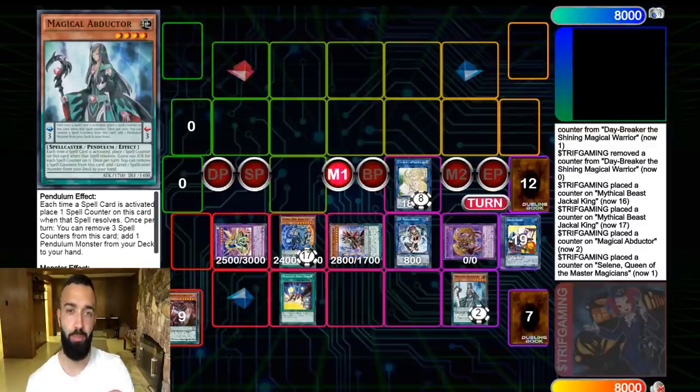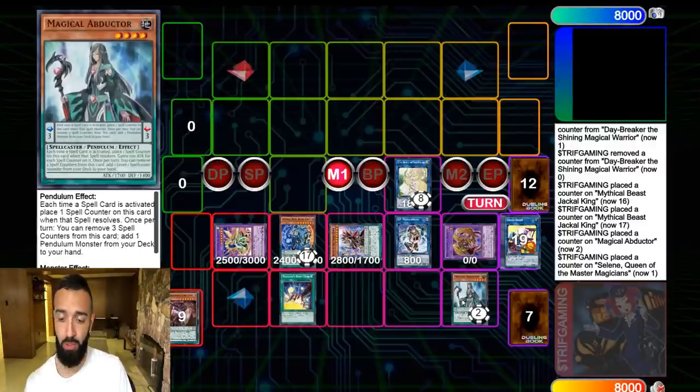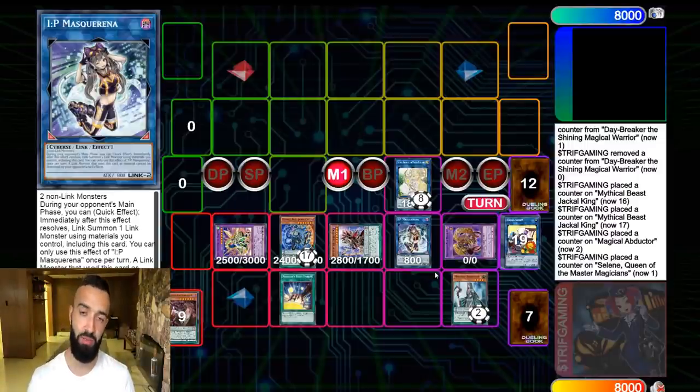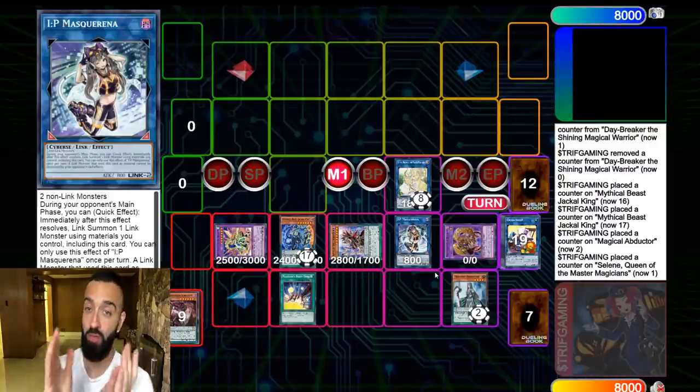It's stuff like this that separates players who talk trash about pendulums and players who recognize the greatness of pendulums. Pendulums are truly amazing but a lot of people don't see the plays. That's why you play Abductor — you can use Daybreaker to pop it if you need to, and just like that we turned three negates into seven negates. We're ending on a Jackal, a Mighty Master, and the Millennium as a strip — you're welcome.